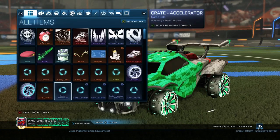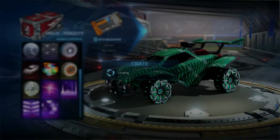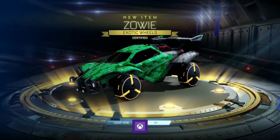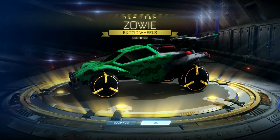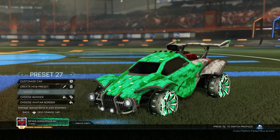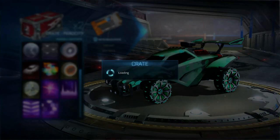Let's get straight into this crate opening. I have 3 Ferocity crates and we're going to open those first. First crate — we get an exotic to start off! We get certified Zowie wheels. I already have Zowie wheels that are certified, but those are awesome. I might do a giveaway on those. These are Striker certified, and mine are Avid, so that's pretty cool. The next crate gives us a rare — the Gale Fire. I can actually do a trade-up. Let's open the last Ferocity crate — another rare, another Gale Fire. I can do a trade-up, so that's not the worst thing.